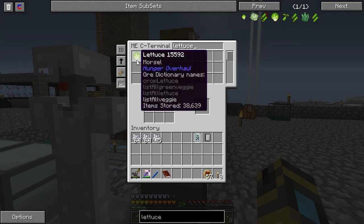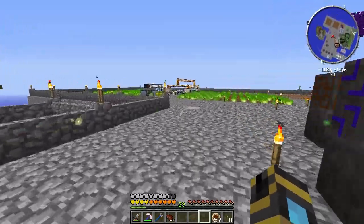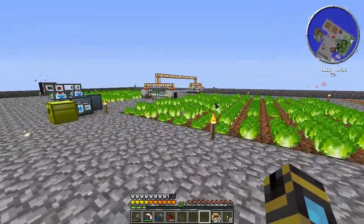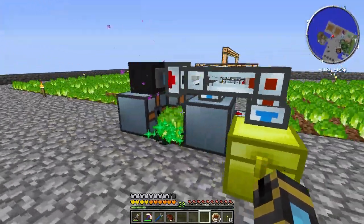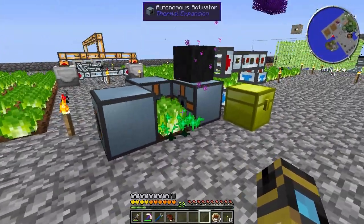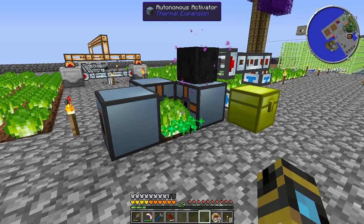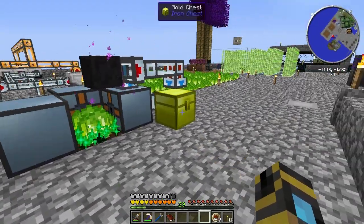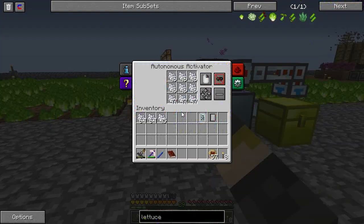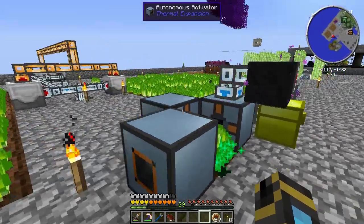We are so close on lettuce. Are we? Yeah. So we got the two farms running over here, and when we got on the server, we were about 4,000 short. Remember that old amaranth tree thing you had set up with the axe of the stream? So I've actually just got it laying down a ton of bone meal on top of some lettuce, and we're getting a decent amount this way. I'm cooking up a bunch of burnt brick.